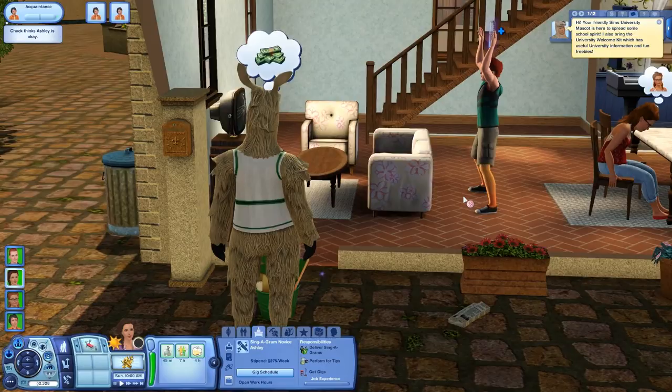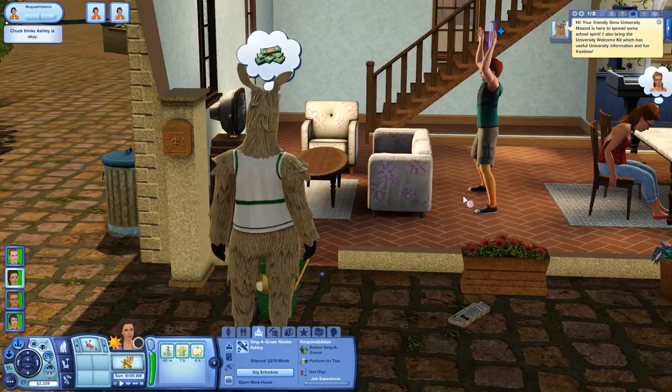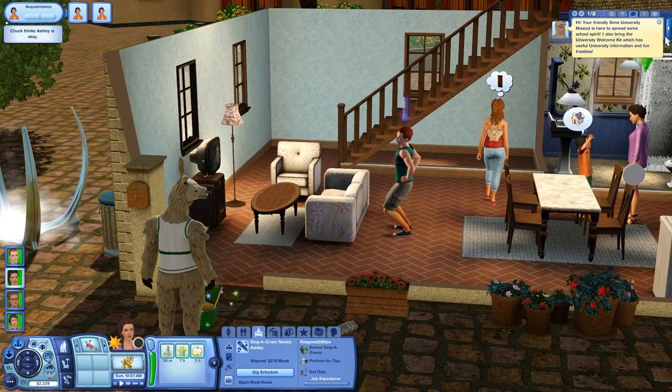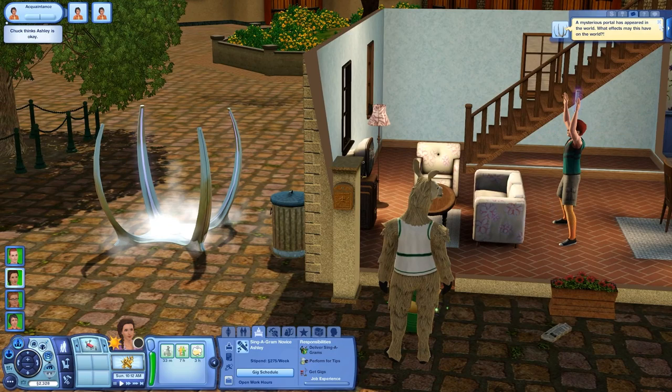Your friendly Sims University mascot is here to spread some school spirit. It also brings the university welcome kit, which has useful university information and fun freebies. A mysterious portal has appeared in the world — thanks for putting this right in the way of the door. Let me just turn it around and place it there for a bit.